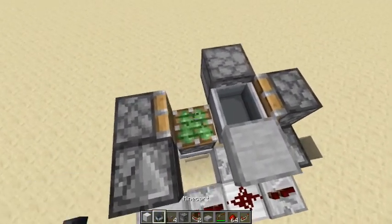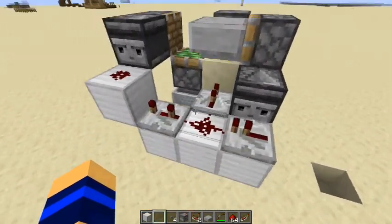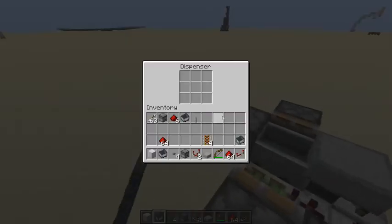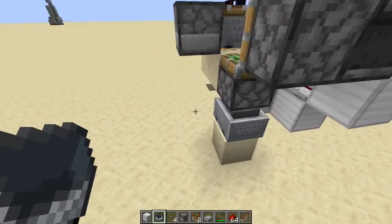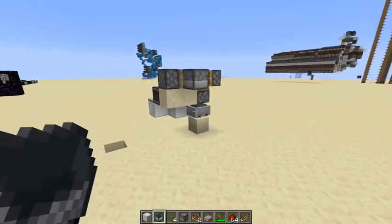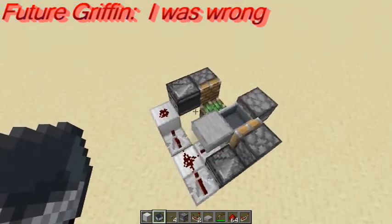I have to be in survival mode for you to see it get hit, because in creative minecarts don't drop from arrows, but in survival they do. So if you hit it, it will go into the hopper minecart, which is going to feed back up into here, and it's also going to start a system that gives you one point on the scoreboard wherever that's going to be. In theory, this shouldn't be that hard to do.